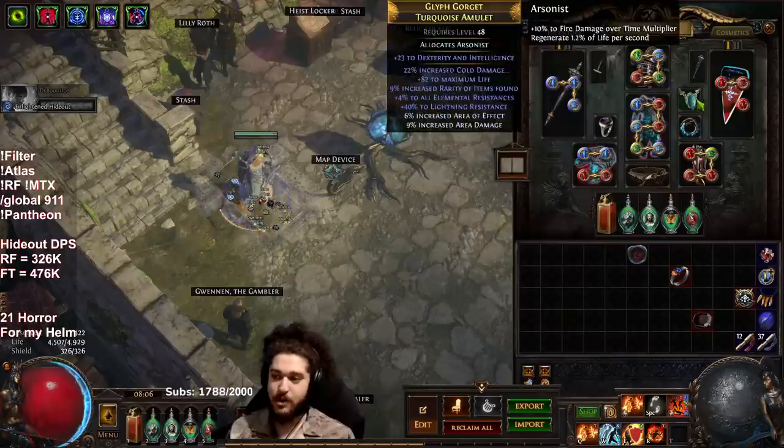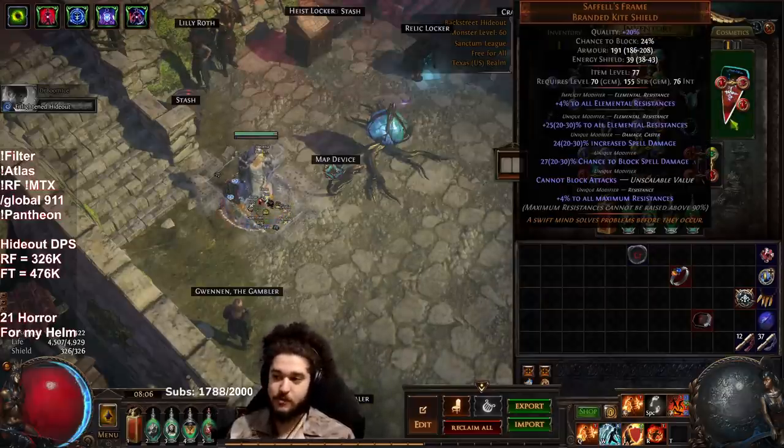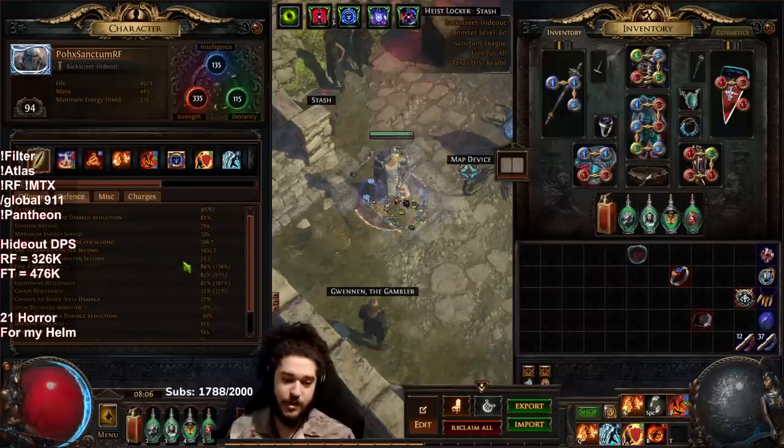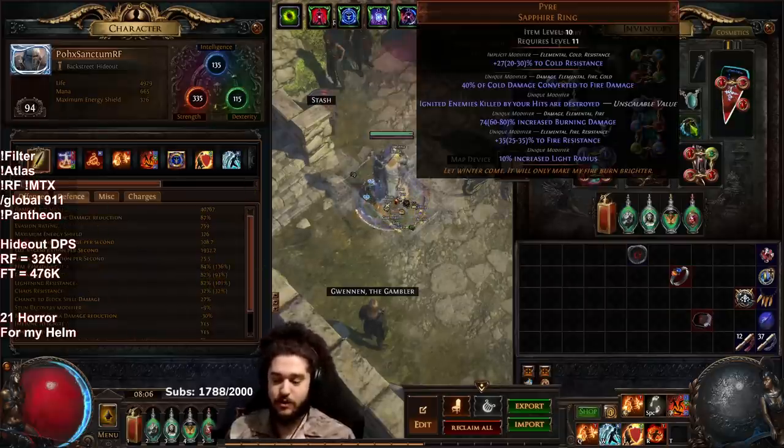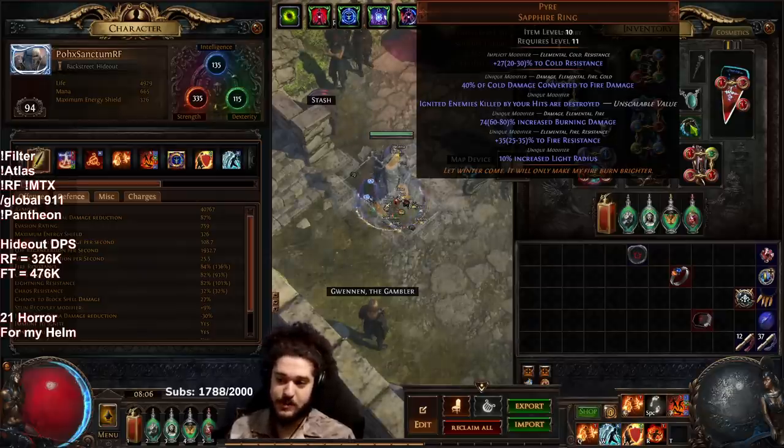Right now I'm using fire trap, trap and mine damage, life tap, and combustion. My amulet is still the same one from the campaign — I really want to get a DoT multi and a plus one base. I'm very happy with the shield, it's extremely good for lightning res and bringing up our max res. For the pyre ring, I could easily replace it — I'm probably going to replace it with a fractured ring, fractured being the res, and then crafting with essence of delirium for DoT multi to help fix my current missing stats.